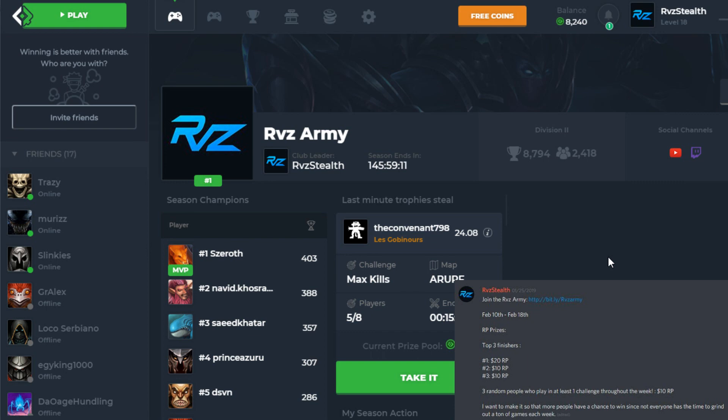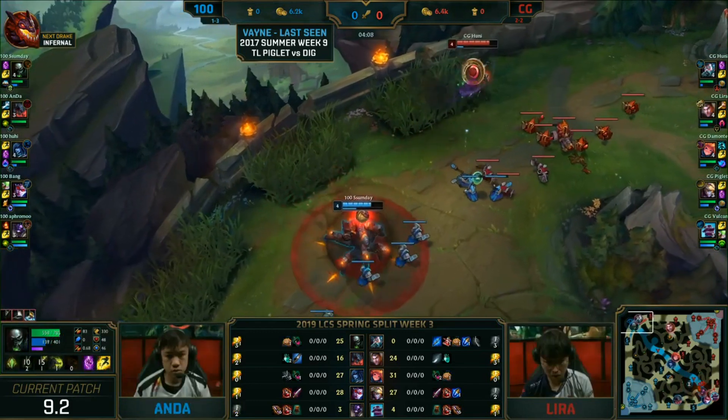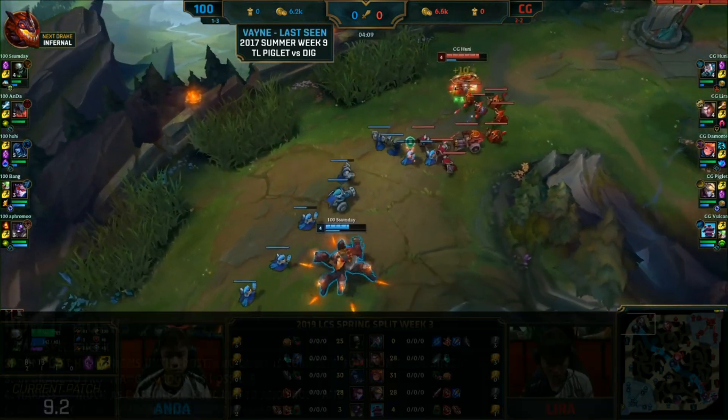I will also be giving away my own RP prizes to the top 3 members of my club, and I'll give away RP cards to 3 random people who just participate in at least 1 challenge throughout the week. So if we get into the video now, first off we're going to take a look at how this strategy works.